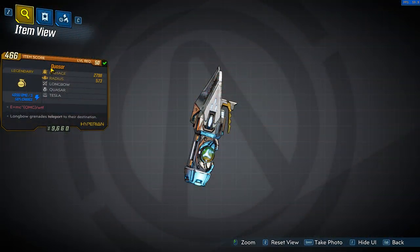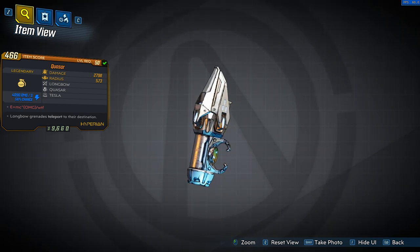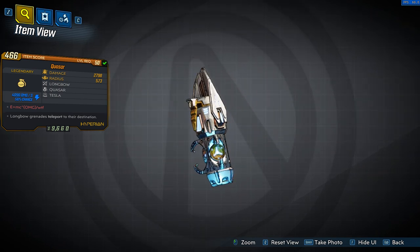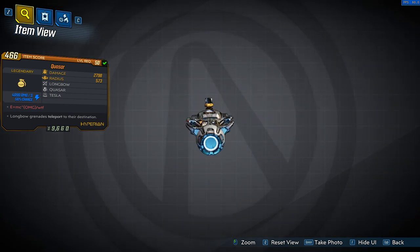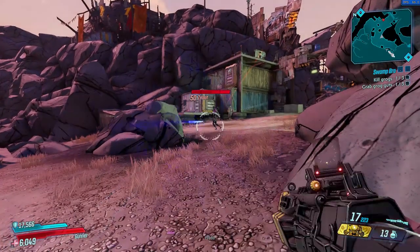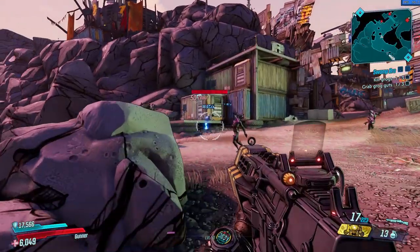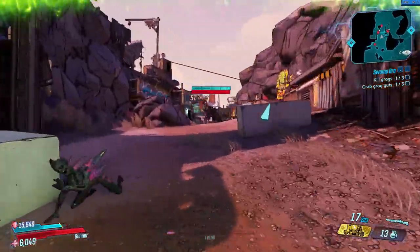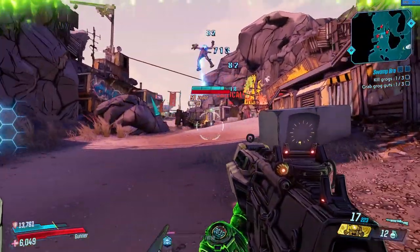I wonder what Albert Einstein would be thinking if he knew his famous equation even made it into video games as a red text for the Krasar grenade. This shock grenade also used to be in Borderlands 2 and has similar effects in Borderlands 3, where it creates a kind of black hole or singularity effect on impact that sucks in all enemies within its range, making them ineffective and dealing shock damage over time before it detonates to deal even more shock damage. In my opinion this is one of the best grenade mods for mobbing.